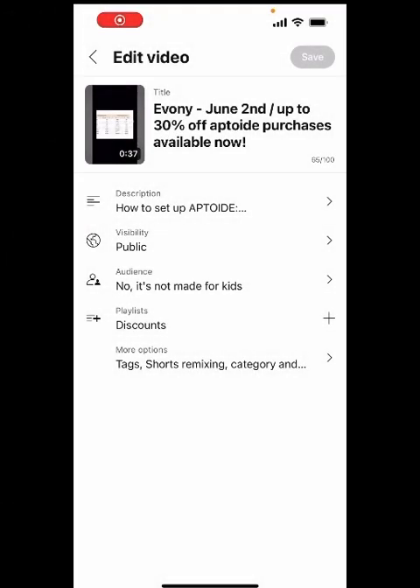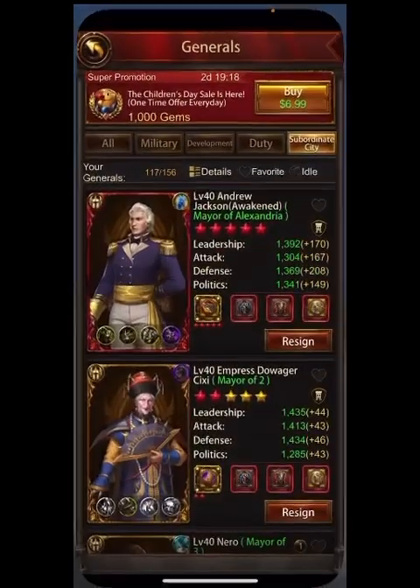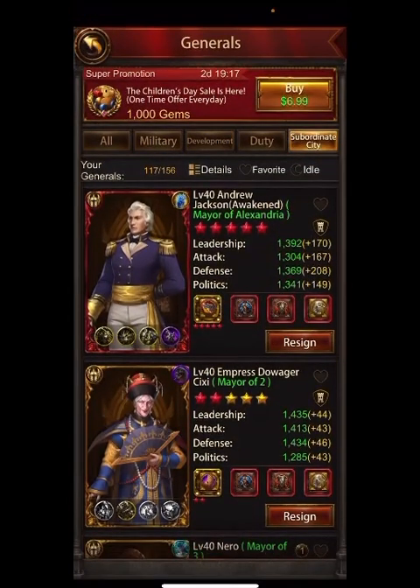Hey everyone, welcome back to Evony with Genghis. Going to talk about subordinate city generals today — how to set them up, how to choose them, priorities. Just a reminder: for 24 hours, about 10 hours remaining, there's up to 30% off depending on your tiers in the Aptoid app stores. Use promo code Genghis.